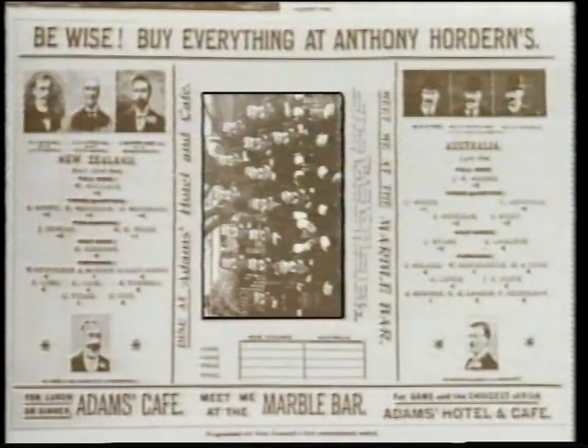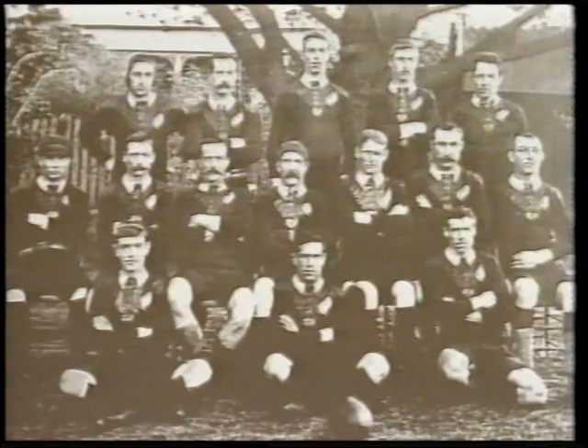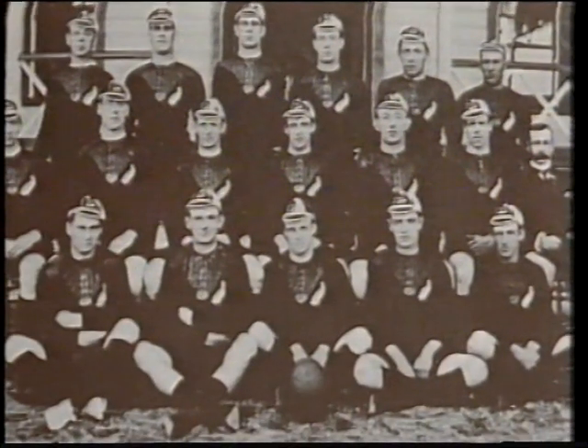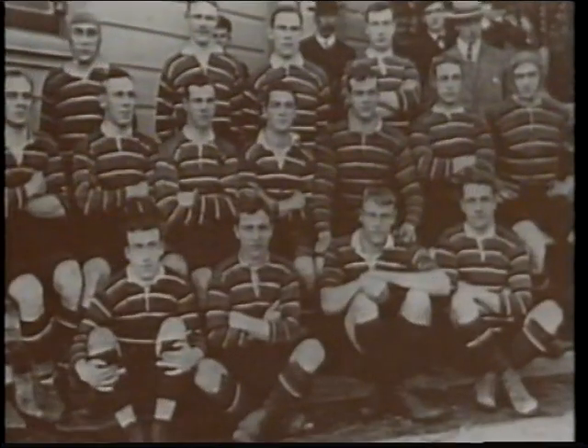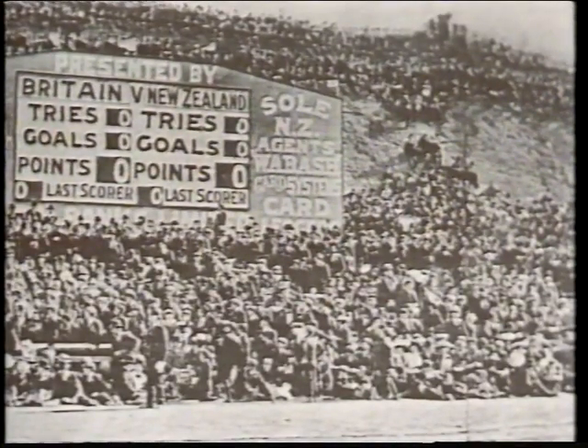In 1903, captain Jimmy Duncan leads his men to victory in their first true international against Australia. In 1904, the New Zealand side sets to face the British, who arrive straight from a victorious 13-game sweep of Australia, but the tourists go down nine points to three, and New Zealand feels ready to take on the world.